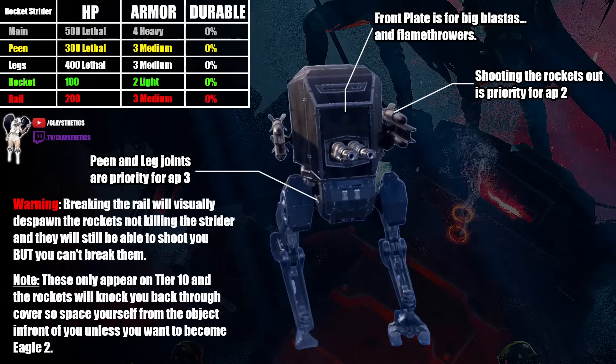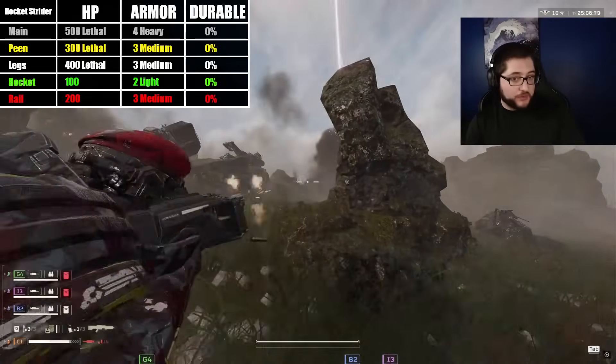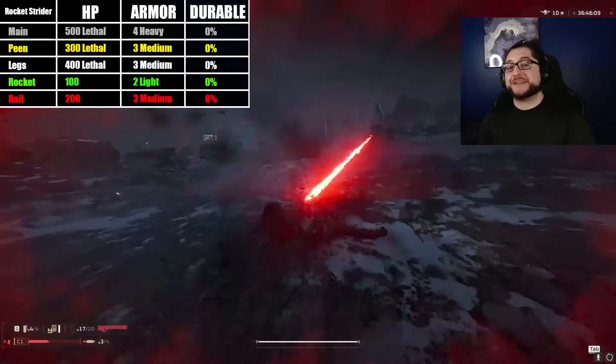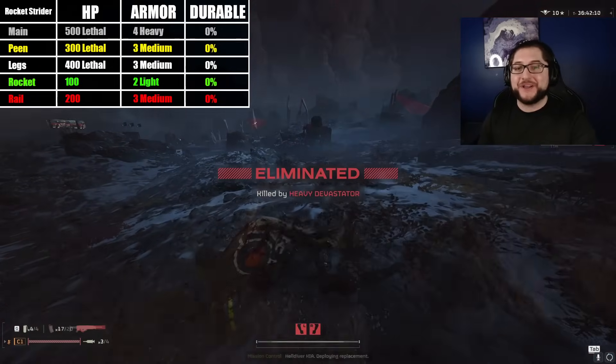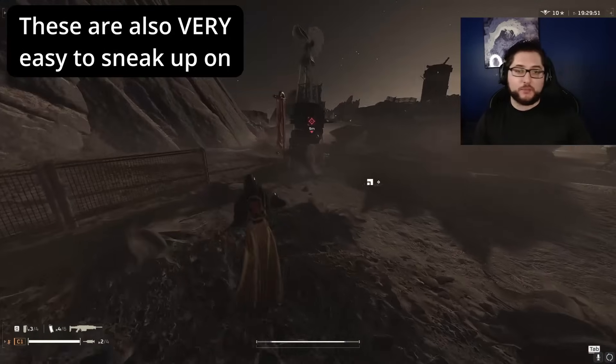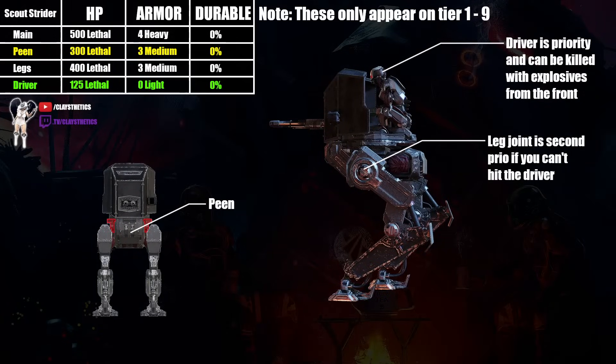Moving on to the rocket strider — it's a lot squishier than you think. These rockets CC you from ridiculous range through walls, ragdoll you into the open, and just make you unable to play your character, so these are a very high priority for removal. A viewer named Hypy Cat brought it to my attention that when you try and shoot the rockets off, the explosion was not happening sometimes — this only happens when the railing is shot off and not the rocket. AP3 plus can destroy the railing, and this makes it so the rockets are visually despawned but can still be fired at you and you can't blow them up anymore. I usually just shoot the leg joints when using AP3 plus because shooting the railing off is super annoying. The main armored compartment needs AP4 and more damage, but a lot of things can blow through that pretty easily. This enclosed compartment also makes the pilot explosive immune, whereas regular striders that don't appear on tier 10 can be splashed off no problem.